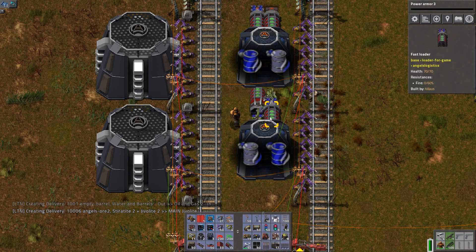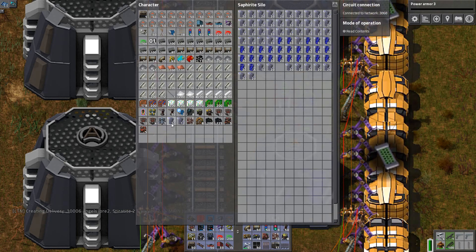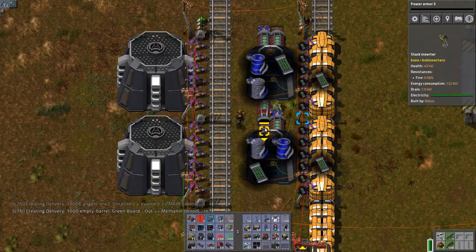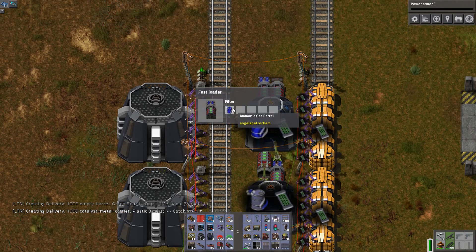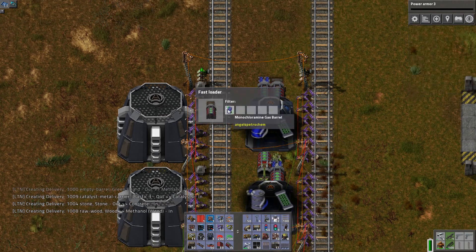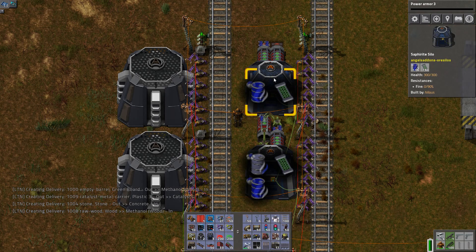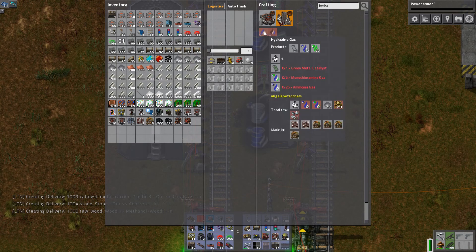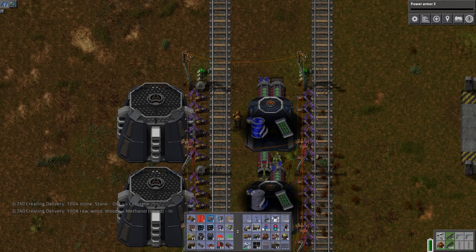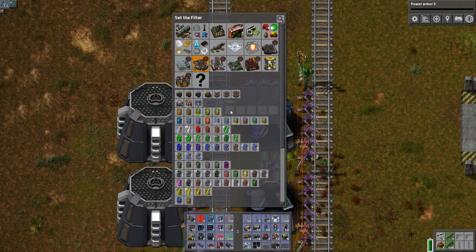I forgot that. This one was ammonia. This one was monochloramine. I haven't gotten the monochloramine in yet. Hydrazine — that's the first one we make. Monochloramine, ammonia, and green metal catalyst. So we're going to put the green metal catalyst also over here. This one will be ammonia. And this one will be the green metal catalyst.